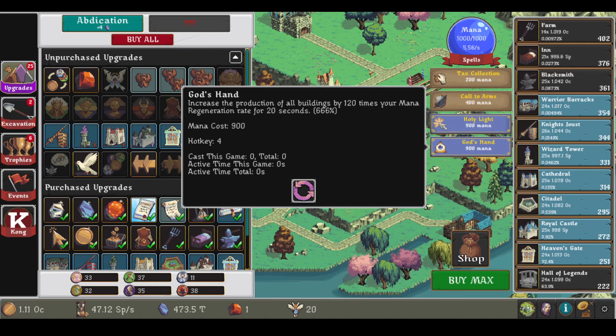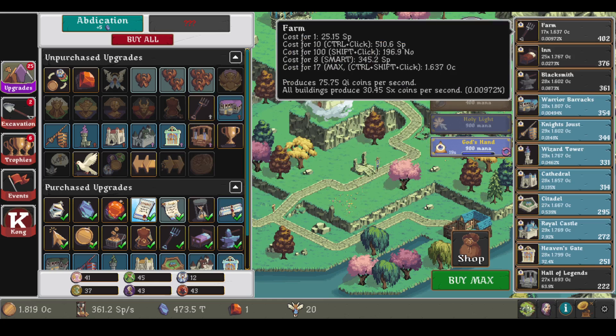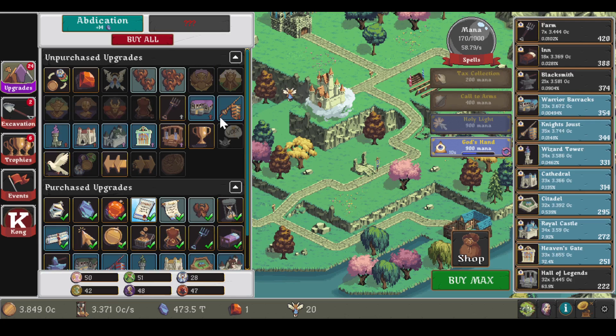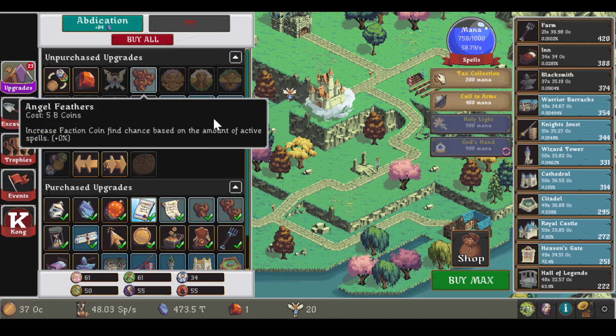Angels increase the production of our buildings by 120 times your mana regeneration every 20 seconds, so let's put that on autocast while we build up. Or rather we do this — increase mana regeneration based on buildings. So we're at 58 now. Increase production of buildings based on spells cast. And increase the faction coin chance based on amount of active spells, so we get 10 per active spell.